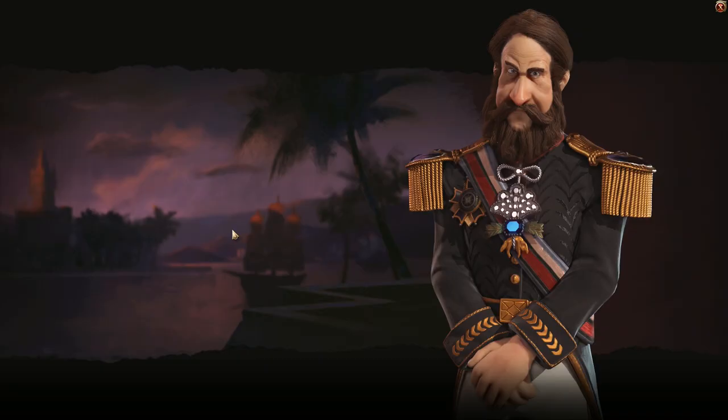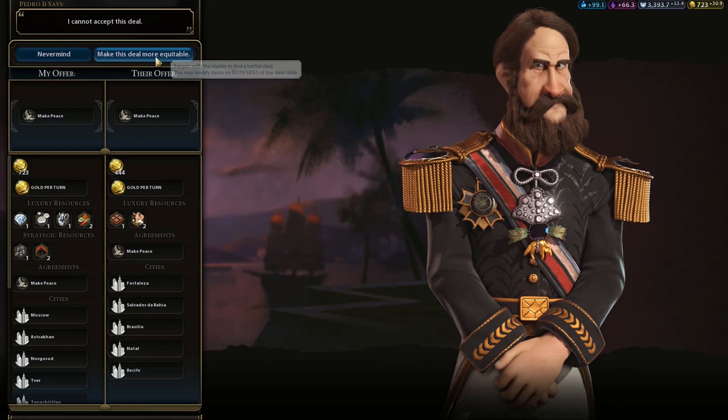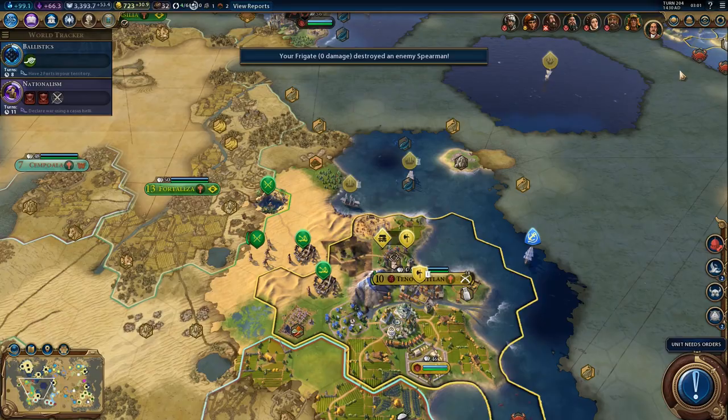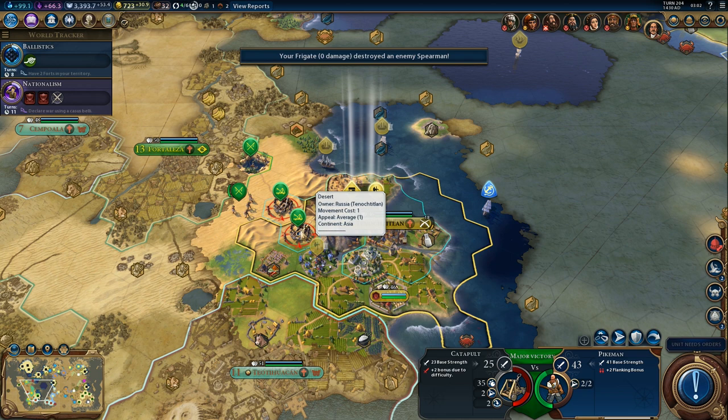Kill these guys. Can we actually negotiate with Brazil? Yes we can. Can we make peace? No, apparently not. We have to kill a few more units, which isn't going to be a problem. Let's just move in and get more experience.